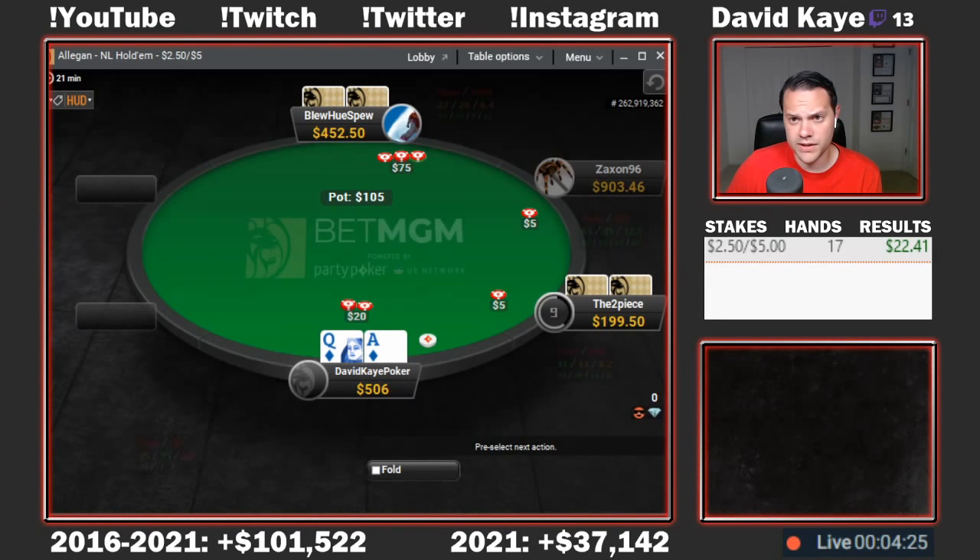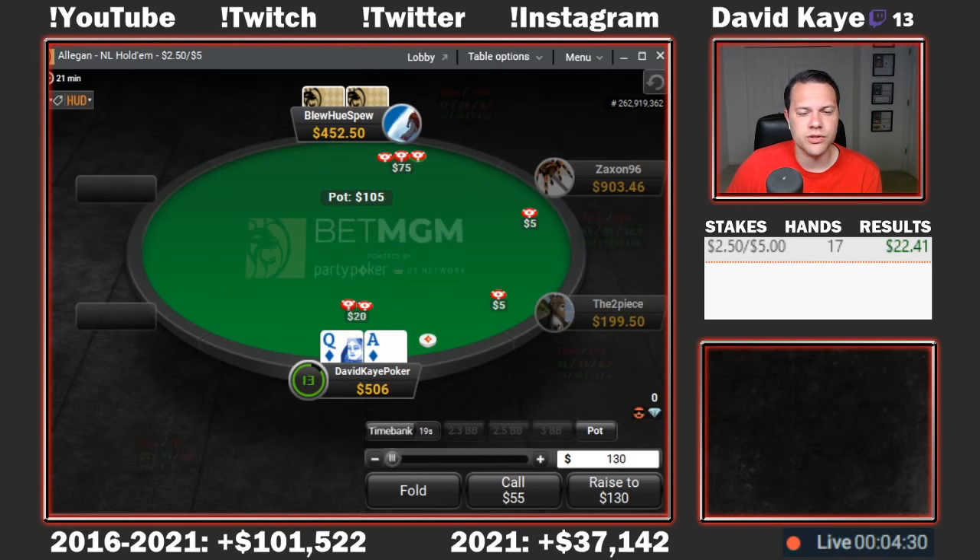So here we get a cutoff limp, we raise the button ace-queen of diamonds, and get three-bet by the small blind. In position here, I think we'll continue with just a call.